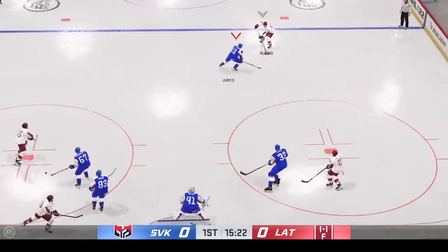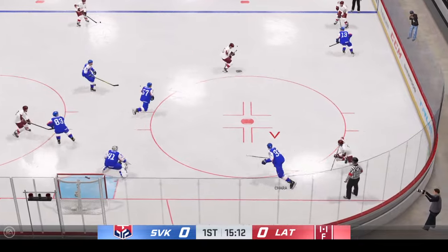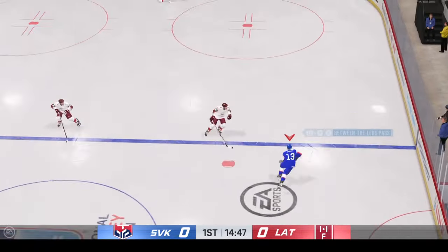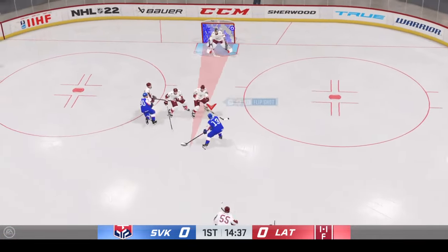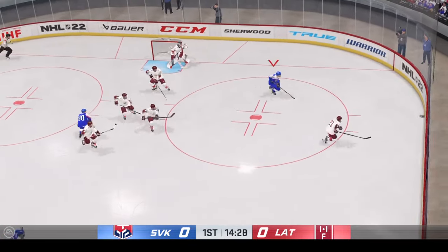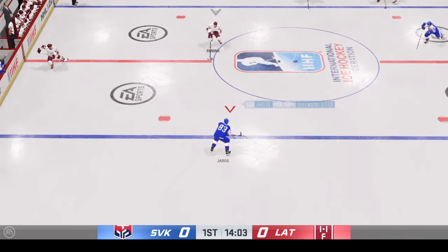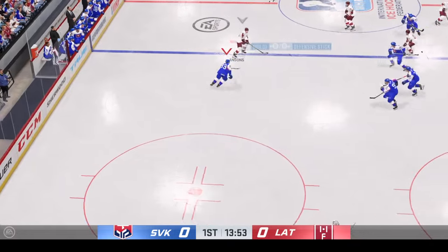Bluger won the draw. Those face-offs after icings are important. Now you've got the puck and they're a little tired. Slides it across to Yurko. To the front. Oh, up the post. What a shot. Really good play, but it hits the post. And like everything else in this game, it stays out of the net.